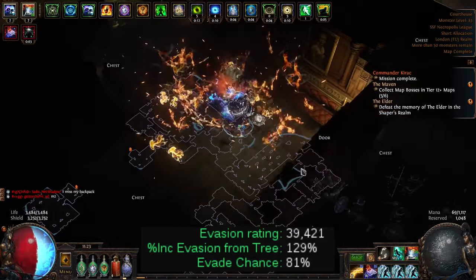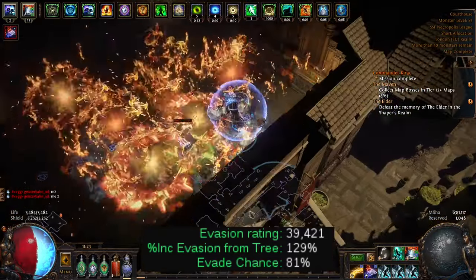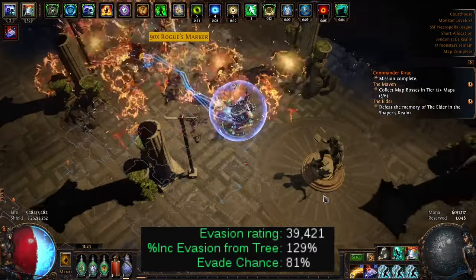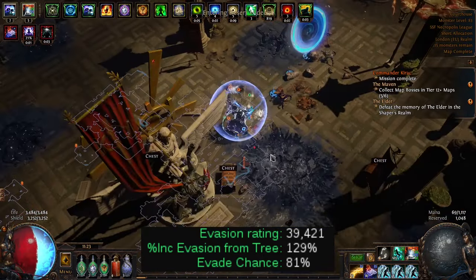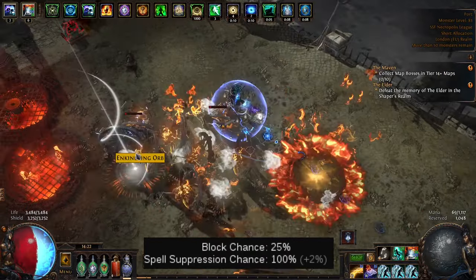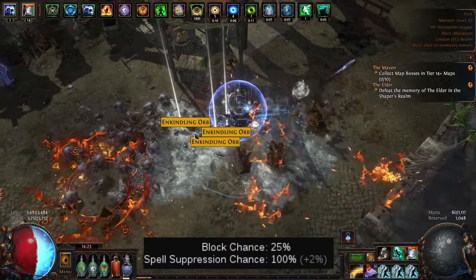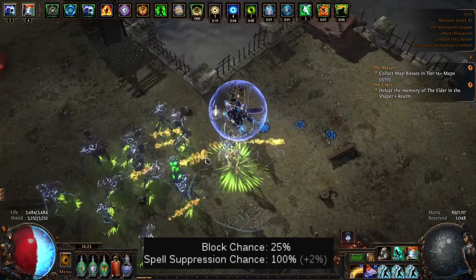This is an evasion build, so I've got 40,000 evasion rating which equals about 81% evade chance. I have almost no armor — only about 13% physical damage reduction. In the future I want to implement at least a little armor, maybe from the Determination aura. My block chance is 25% from the shield — I'd love more attack and spell block but haven't figured out how to implement that yet. Importantly, I have 100% spell suppression, which is crucial and makes me feel very tanky.